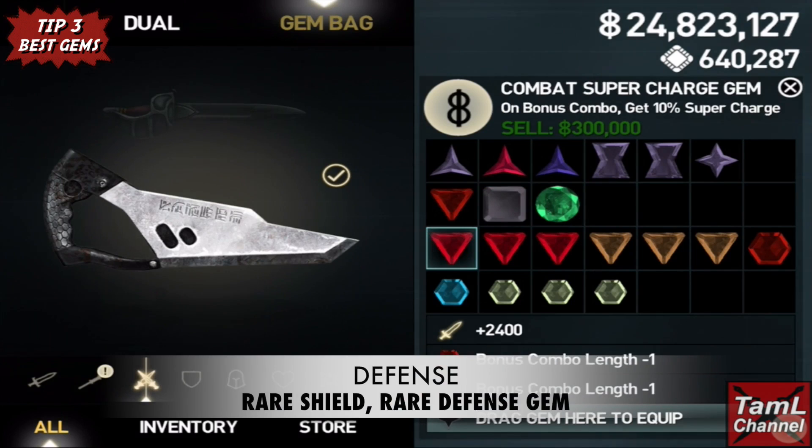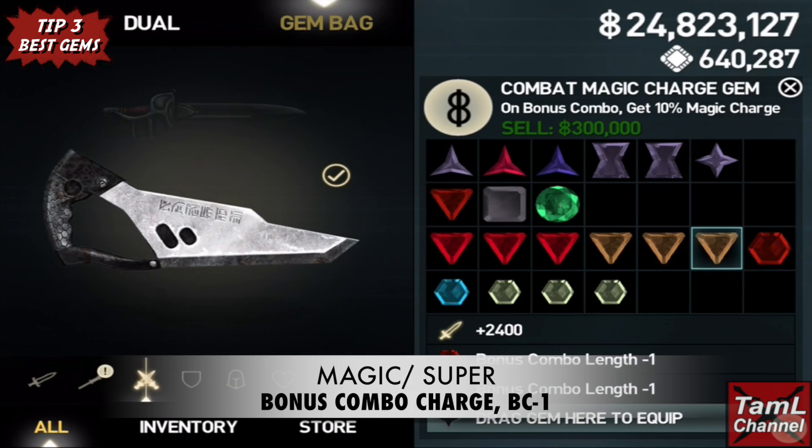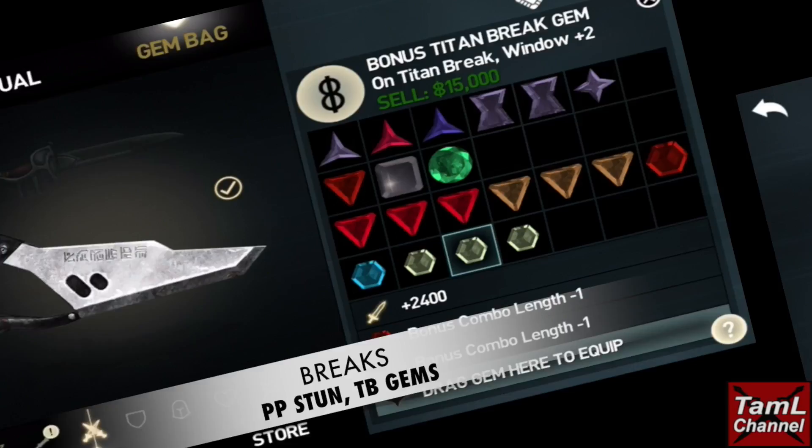For magic and super it's the on-bonus-combo magic and super charge gems, and the bonus combo minus one gem. For breaks it's the perfect parry stun gem and Titan break gems.